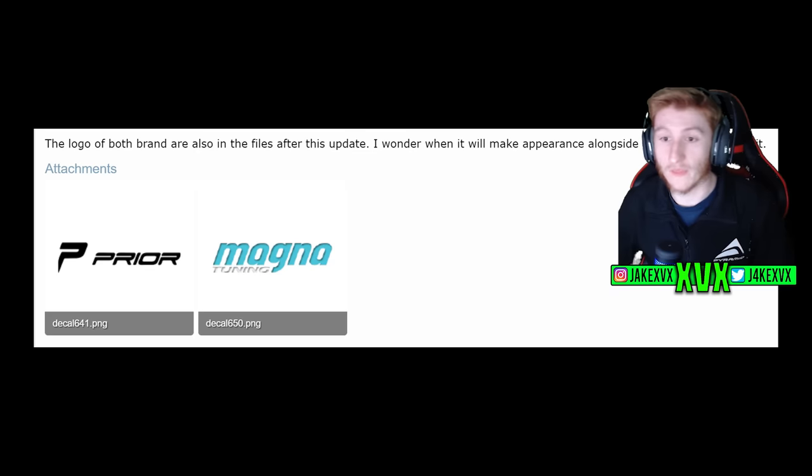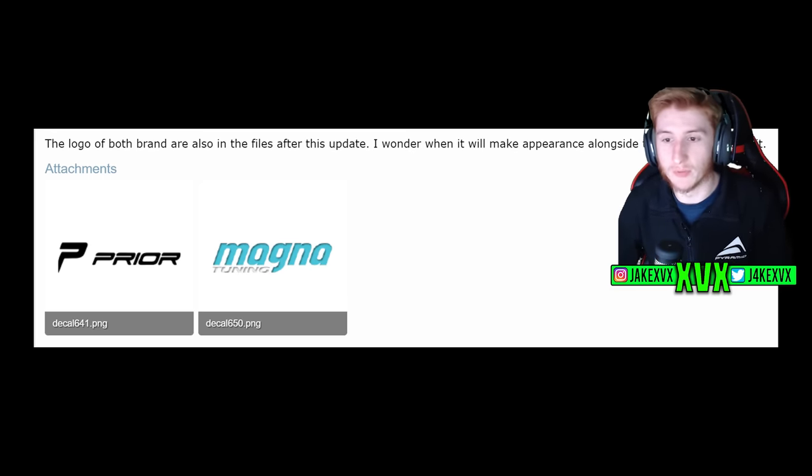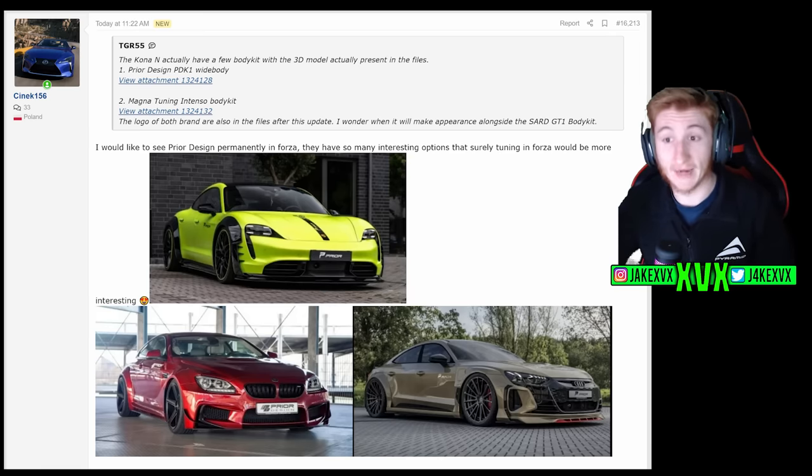TGR55 also says the logos of both of these brands are in the files after this most recent update, so maybe they're just getting the licenses sorted. The Prior Design and Magma Tuning logos and body kits for the Kona were spotted. It'd be really cool to see some Prior Design body kits in the game — they do some really cool ones for Porsches, Audis, and BMWs. If the Prior Design logo has recently popped up, that may mean we might get some body kits in the future — near or distant. I am not against seeing any Prior Design body kits in the game, that's for sure.